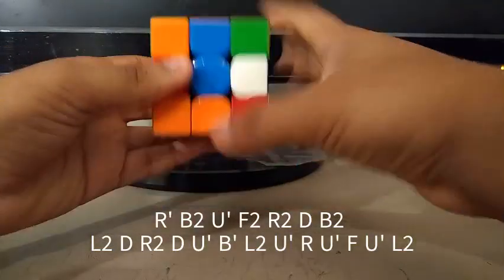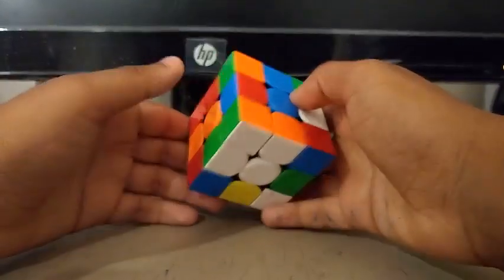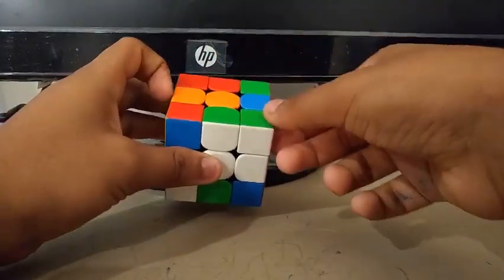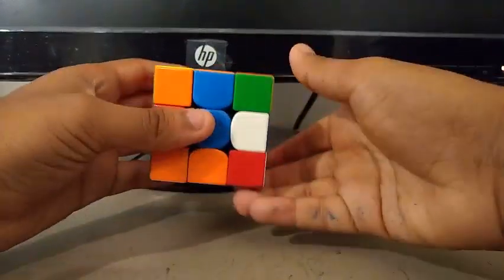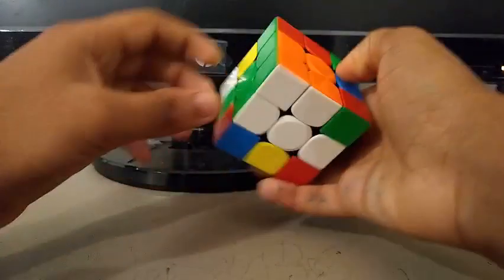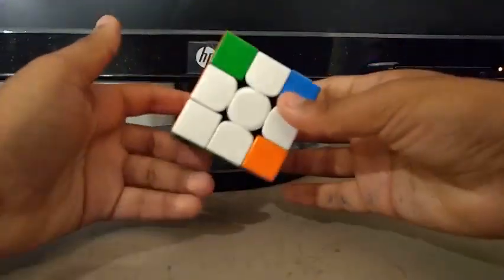He does a wide-tune inspection and he's actually aiming to build an x-cross because he sees its block and its edge. So he's trying to preserve them both. To build the x-cross, he does an R' to insert this edge, then a D' to create a 1x2x3 block, then R2 to finish the x-cross.